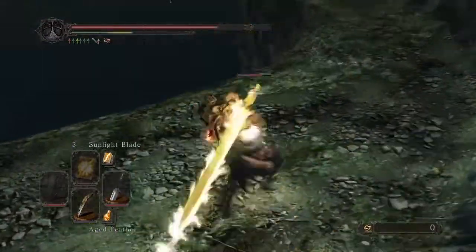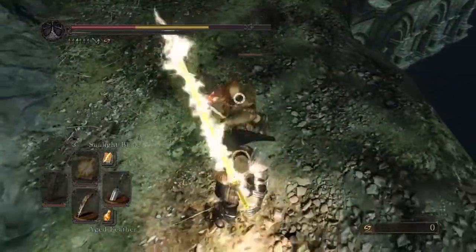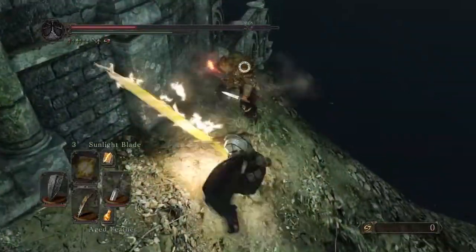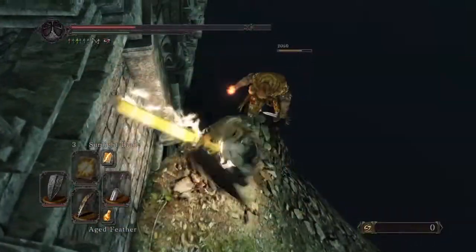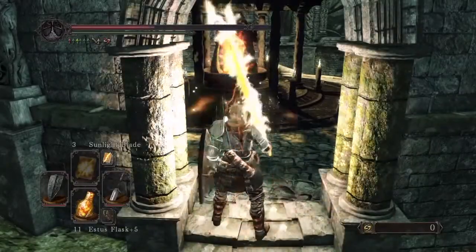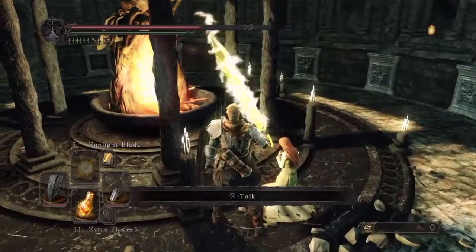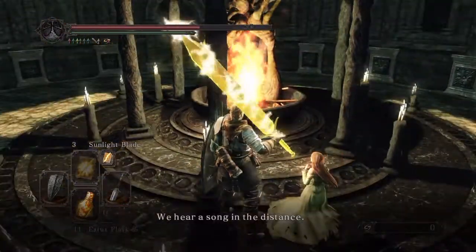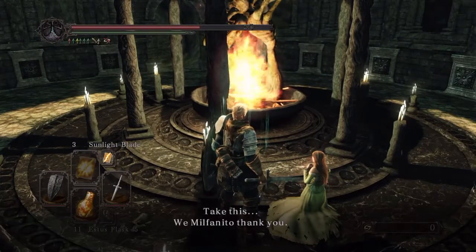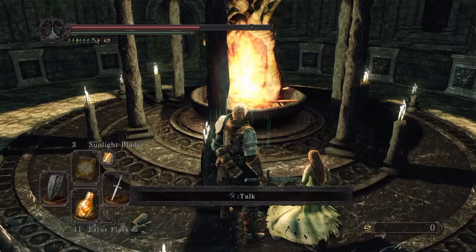I'm surprised he didn't backstab me. What the fuck? No 360 turn — get out. Off the cliff with you. Anyway, let's talk to her. I got the last of her sisters. And she gives you a fire seed.